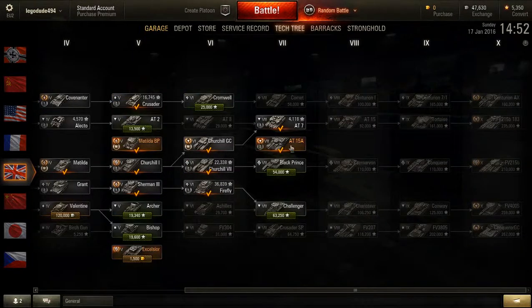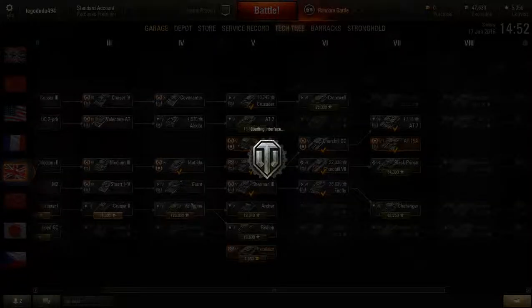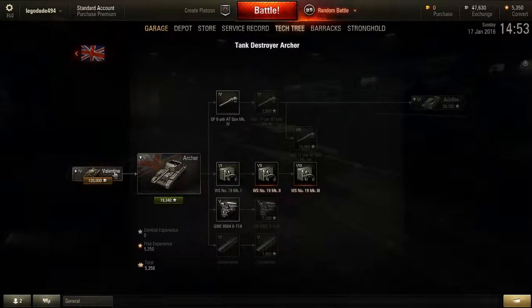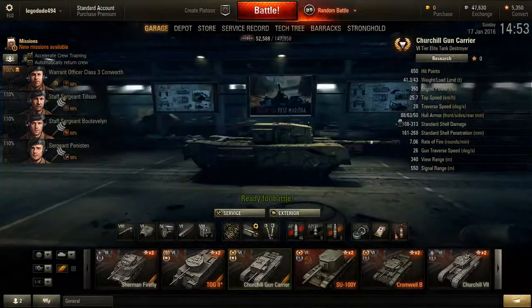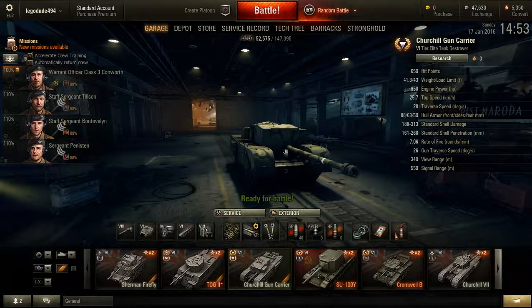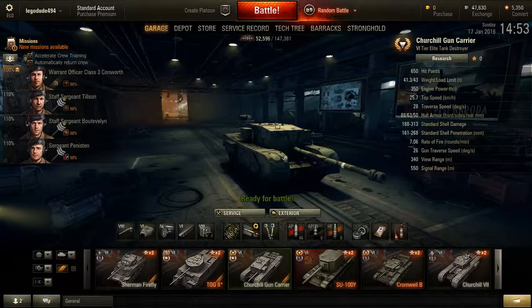Even now I don't particularly like the AT-7 — I'm sort of stuck on whether I should sell it or not. I really want to get to the Archer in order to get to the Achilles, but I'm going to need lots of free XP for that 20,000. But anyway, so this is about the Gun Carrier. Here it is in all its glory, as you've seen it a couple of times on my Road to Marks of Excellence. I'm now at 70% better than other players playing this tank — woohoo. That will be the game I use as the gameplay part of this review.